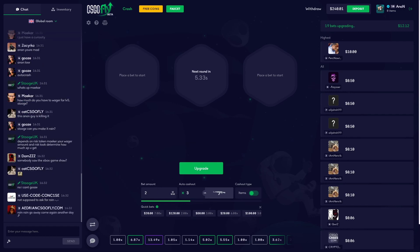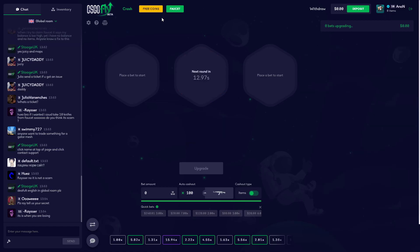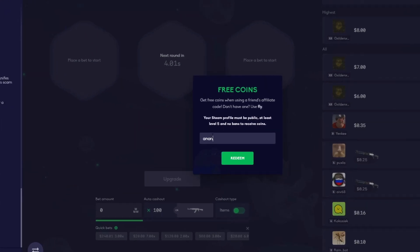240 dollars, our entire balance on a 3x — can we hit this? What is going on guys, today we're on ciscofly.com. If you want to head over and get yourself some free credits to gamble with, be sure to use my affiliate code. Click the free coins button right here, type in my promo code 'anon' and get yourself some free money.